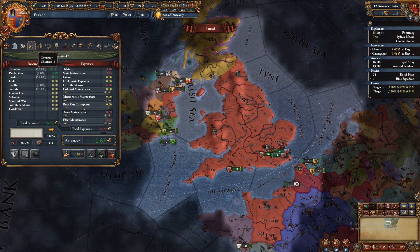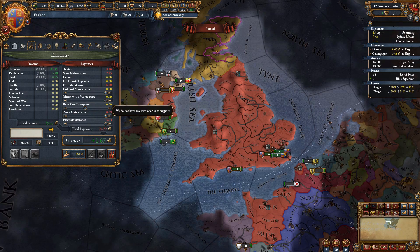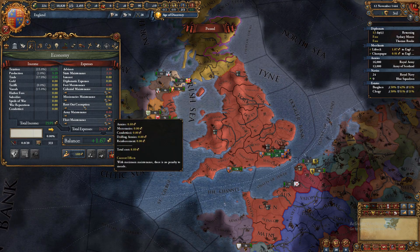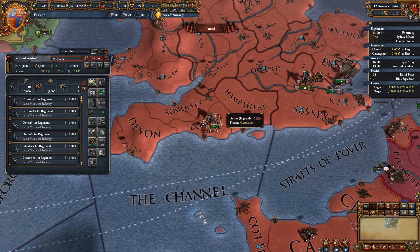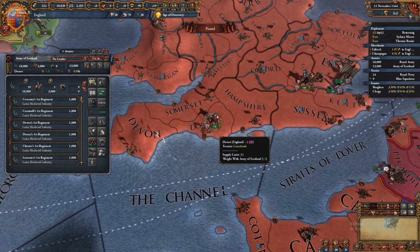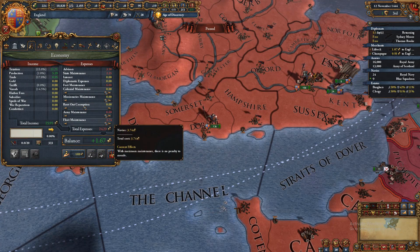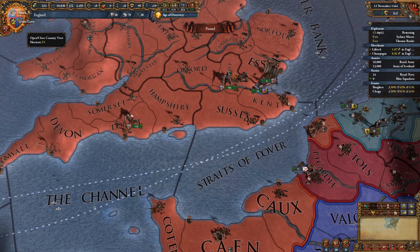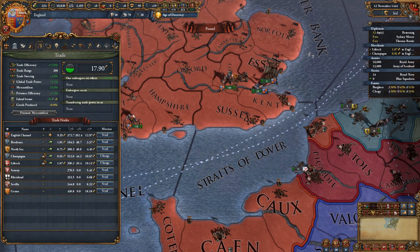For the economy, keep your corruption slider adjusted as needed. Keep missionary and colonial maintenance up — if you can't afford it, don't do it, but don't neglect the slider. Army maintenance: you can turn it down when you're not at war to make more money, but this will completely reduce your troops' effectiveness — they will literally die immediately because you're not maintaining them. Always keep it up if war is possible. Fleet maintenance is similar but many countries don't need to worry about it.